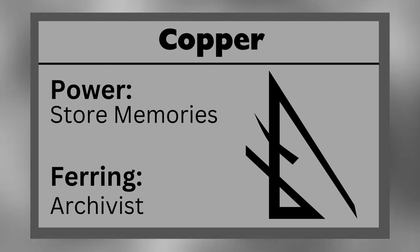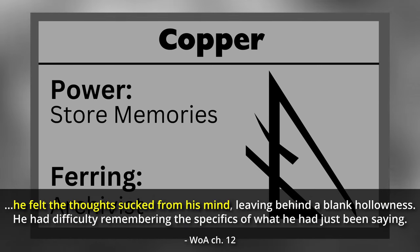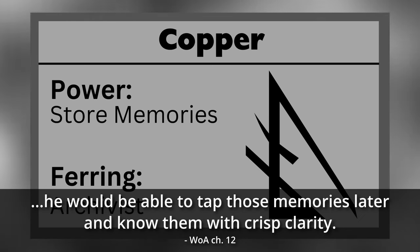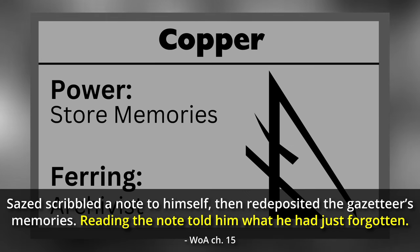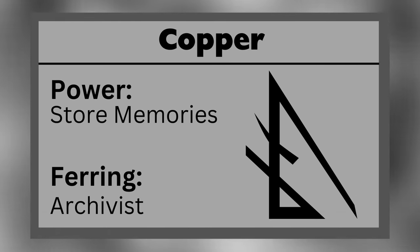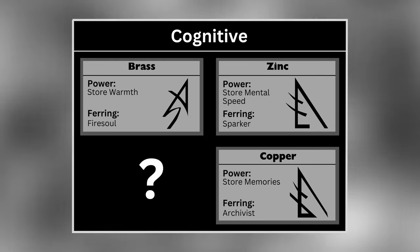Copper allows a Feruchemist to store memories. They can take mental images, thoughts, or sounds that are fresh in their mind and store them away — the sensation feels like they are sucked from their mind, leaving a blank hollowness behind. They can tap memories stored in their coppermind with crisp clarity, but the memories will begin to decay the longer they are out of the coppermind. To help reduce this decaying, Feruchemists will often dump memories out, make a note of the relevant information, then redeposit the memories back in. They can also create indexes and gazetteers within their copperminds. Copper Feruchemy was the most important Feruchemical ability during the Final Empire, allowing the Keepers to preserve pre-Ascension knowledge. A copper Ferring is known as an Archivist.